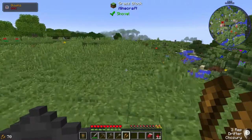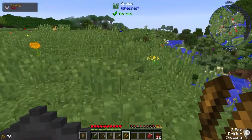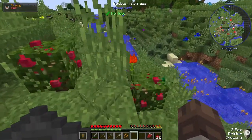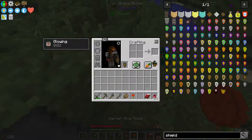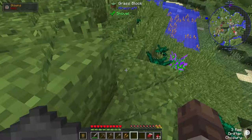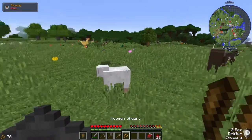Going to go get some wool and we have to keep an eye out for some flowers that'll give me red dye. Oh, will that give me red dye? Garnet - let me check. Yes, perfect, thank you! So we're going to need a little bit of wool.